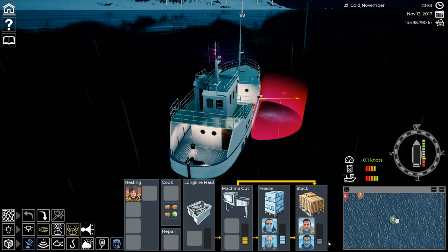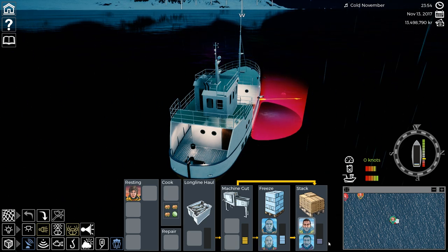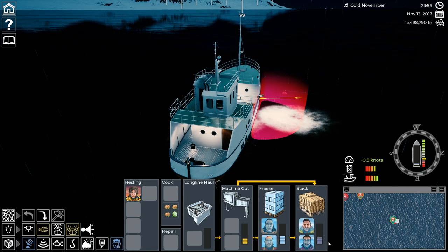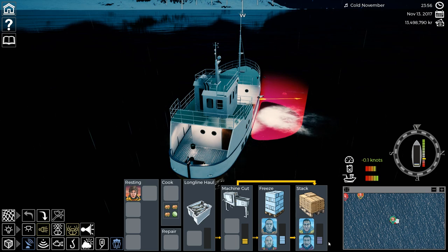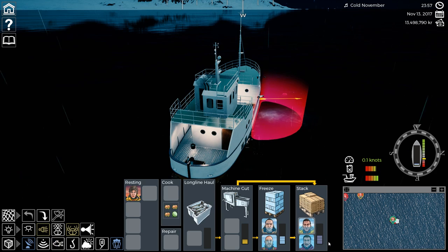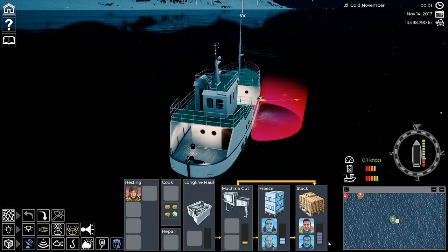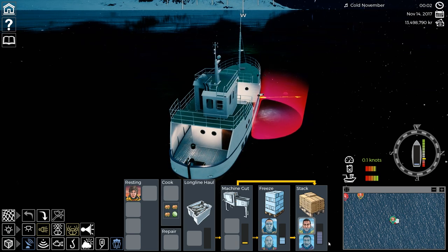Pretty soon Karen's going to get back on there and start hauling in fish. One thing I've learned is you can't really put the crew out of order — even if you stack first, you can always freeze after you stack. Or even if you freeze by mistake, I think you can still gut them. You can always do everything to the fish, so you don't have to worry about doing it out of order. But maybe you can't freeze ungutted fish — I'm not sure.